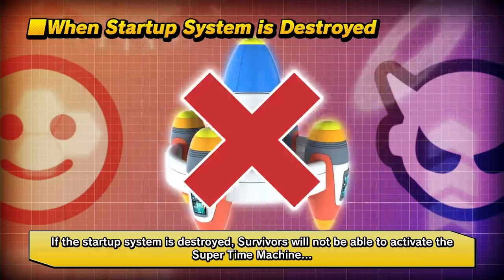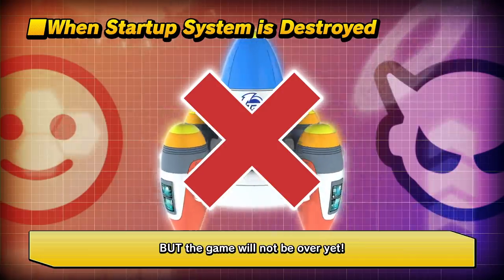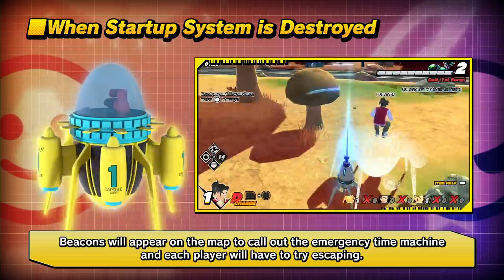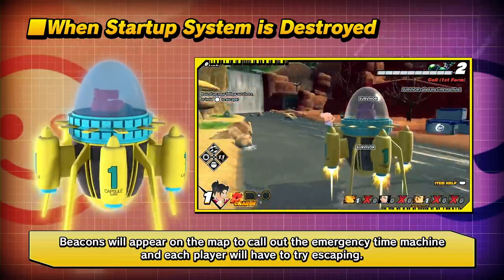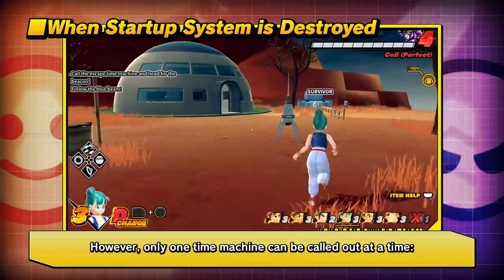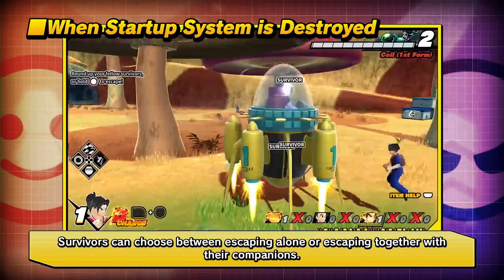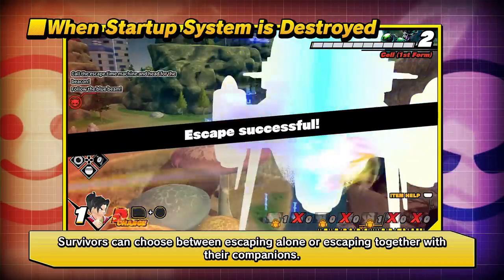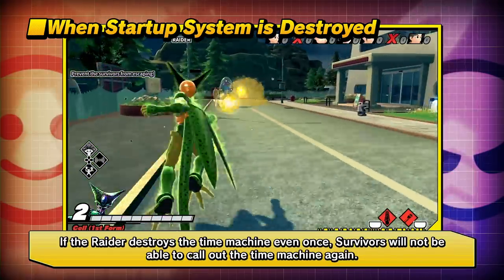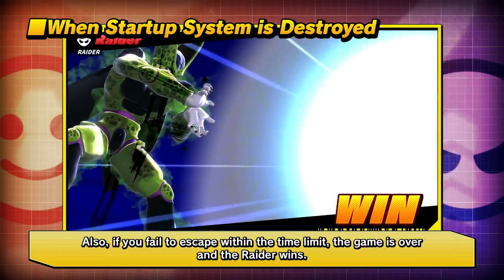If the startup system is destroyed, survivors will not be able to activate the Super Time Machine, but the game will not be over yet. Beacons will appear on the map to call out the emergency time machine, and each player will have to try escaping. If you succeed in escaping, you will receive bonus points in the game results. However, only one time machine can be called out at a time. Survivors can choose between escaping alone or escaping together with their companions. If the raider destroys the time machine even once, survivors will not be able to call it out again. Also, if you fail to escape within the time limit, the game is over and the raider wins.